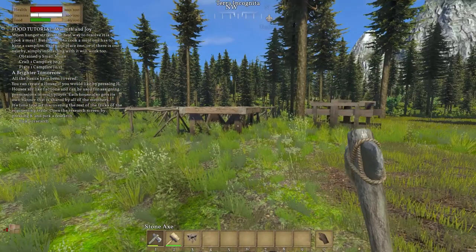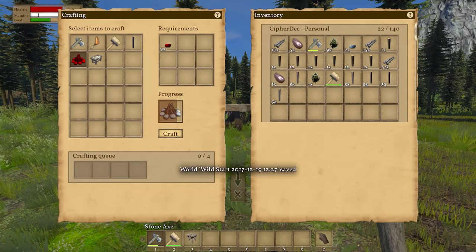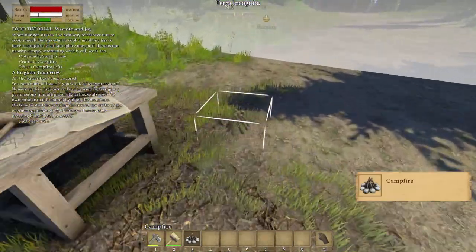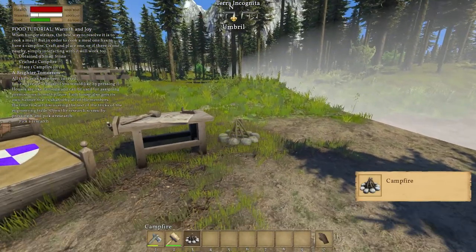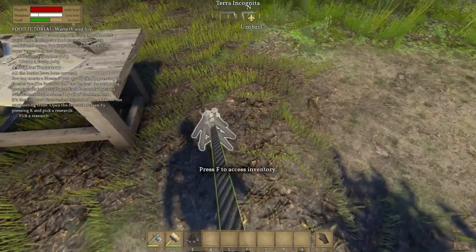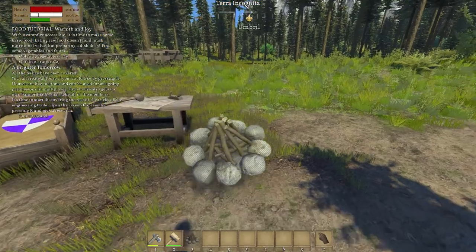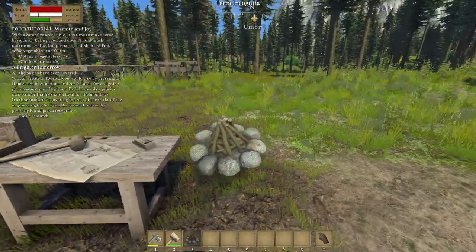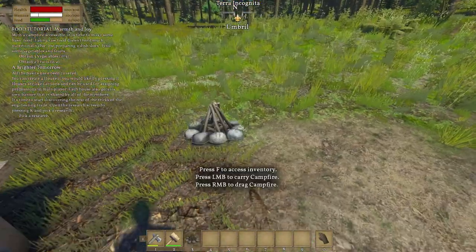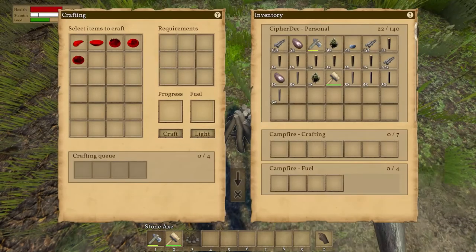Let's throw this in there. It wants us to make a campfire. Let's go into inventory, campfire, craft that. We'll put that here. Let's try to not have it in the ground completely. Access inventory — what did I just do? Left mount. Okay, I'm not gonna mess with it. Let's just do stuff.